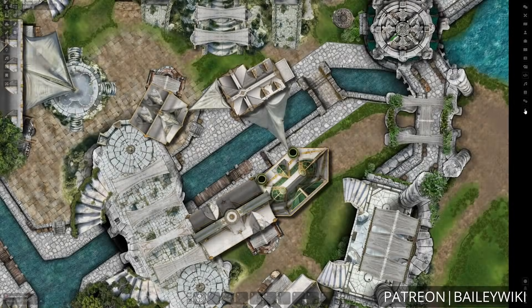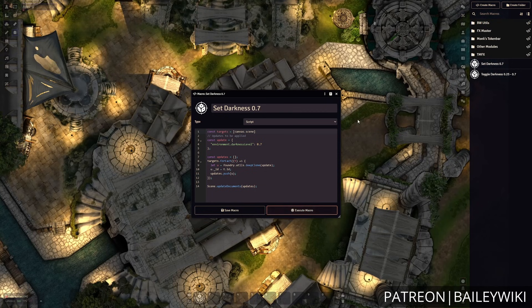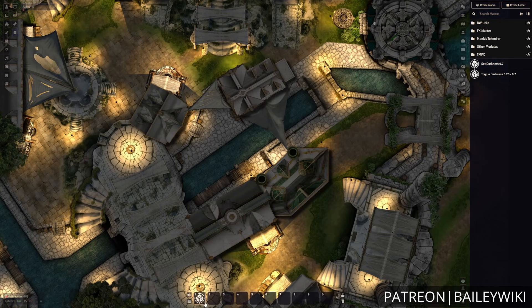Next up, we have our macros directory, and this is a really powerful tool. Foundry is built in JavaScript, and so all of the script versions of macros are going to be using JavaScript as well.